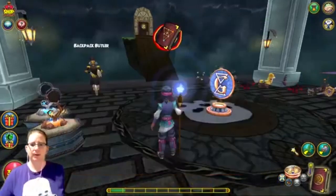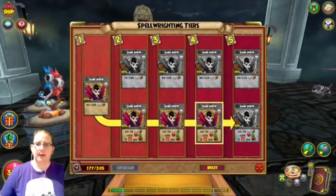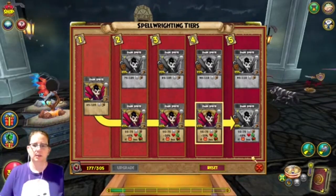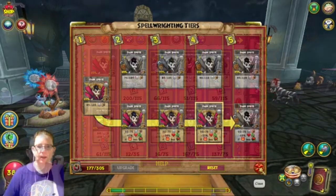Yes, let's do it. I think you're going to get a bunch of tier fours today. Then we need only 305 Spellments to get to rank five, top tier. He's more than halfway there, so that's not too bad.